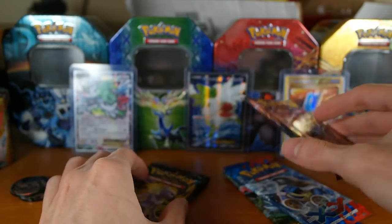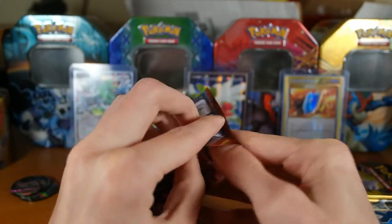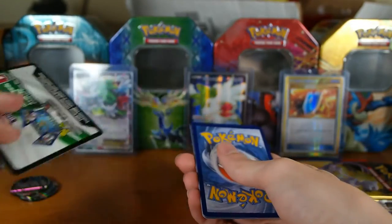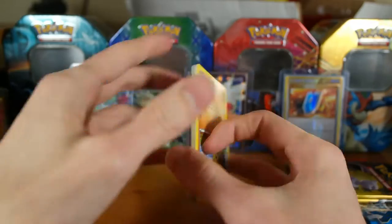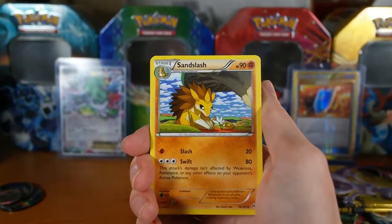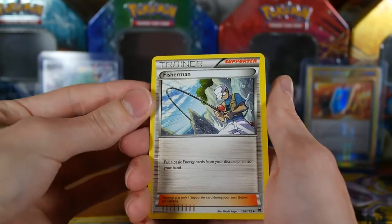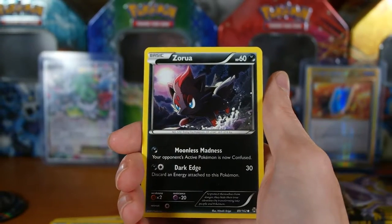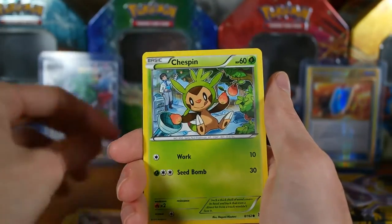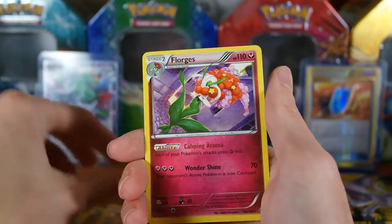Let's start with Breakthrough because I'm not excited about this one at all — I just don't like the Breakthrough set, never did, never was a big fan of it. One, two, three to the front. We have a Sandslash, Heavy Boots, Fisherman — that's not a bad card. Zorua, Fennekin, Doduo, Chespin, Inkay, reverse Hippopotas, and our rare is a Floatzel — regular rare. Not too happy about that, nothing too great.